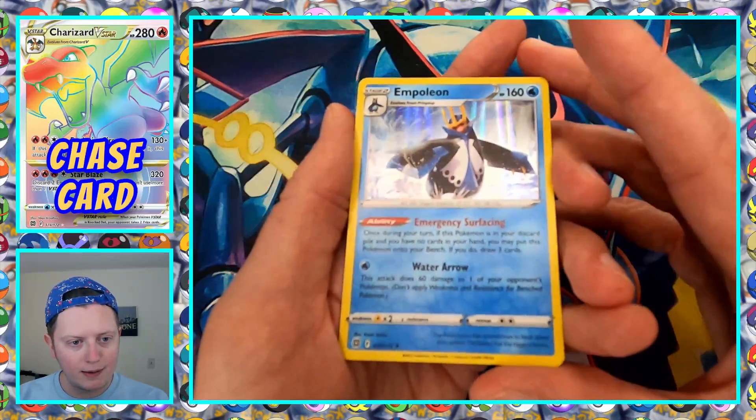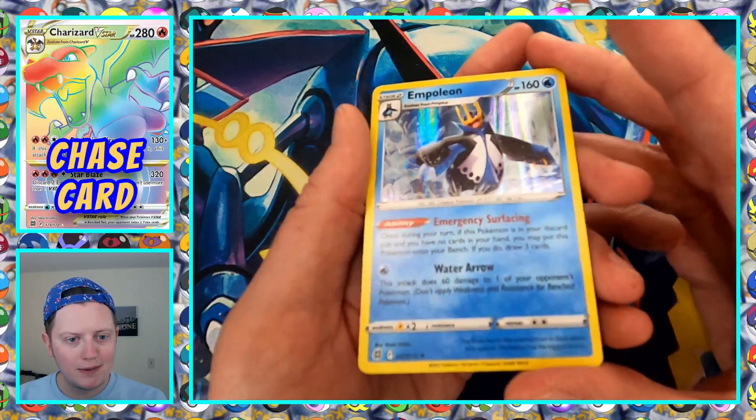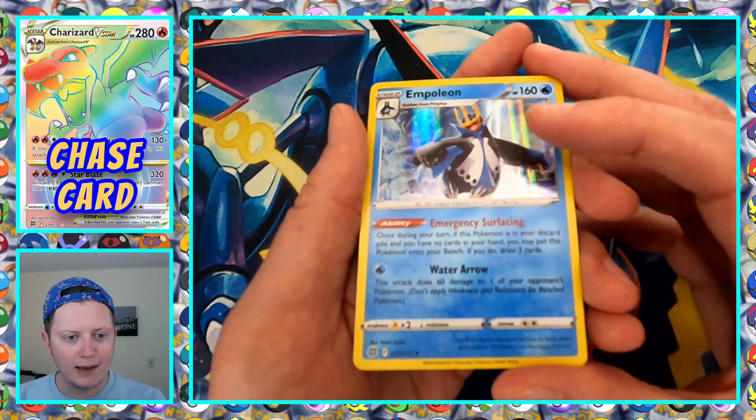And we've got a Holo Empoleon. I actually like the holo on this one — it's pretty cool, the way it's shining. It looks like spotlights.